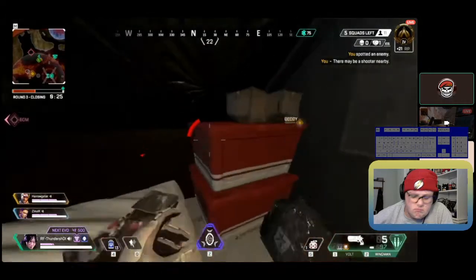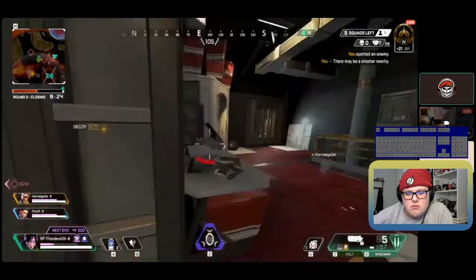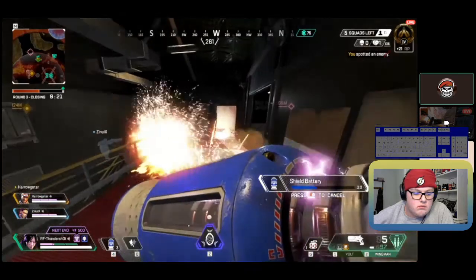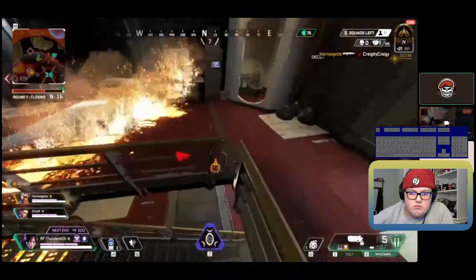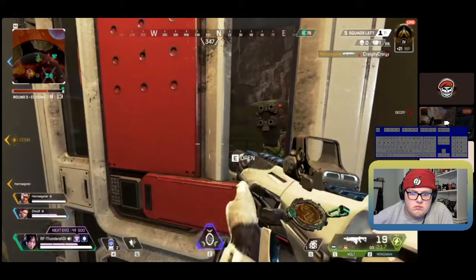I would have gone for cells here since it's around the same time and you might need your battery for later. You get nade-spammed, so you're forced to chill in the corner or drop down. If you were on the roof before, you might have been able to punish them as they moved up — but they're already here now. You can see the barrel of that gun — that's obviously a Peacekeeper. You don't have any shotgun, so if you try to fight him he can drop you a lot faster than you can drop him.